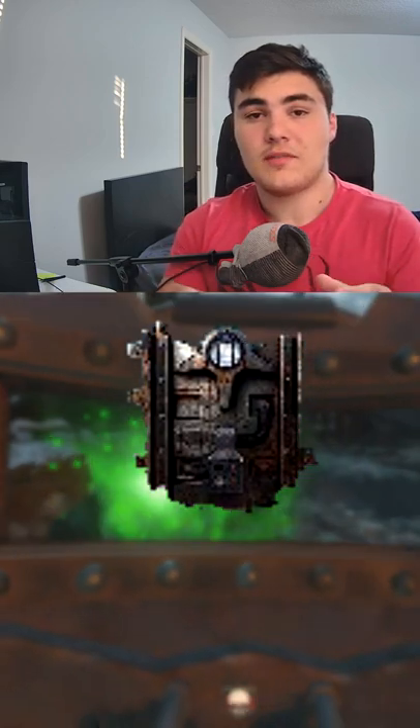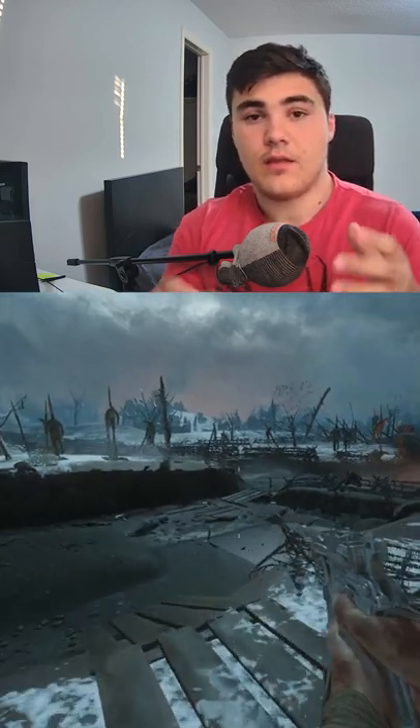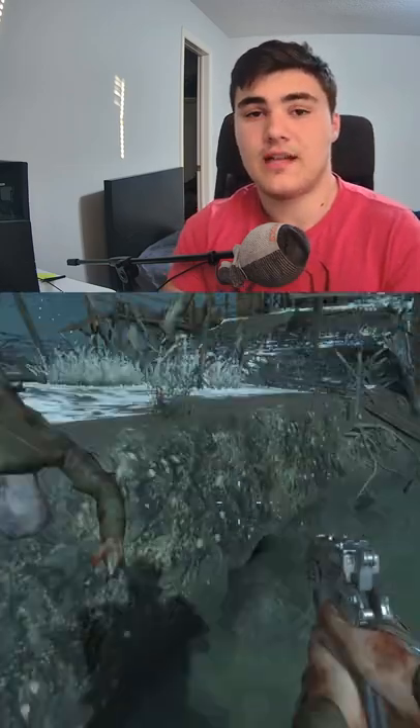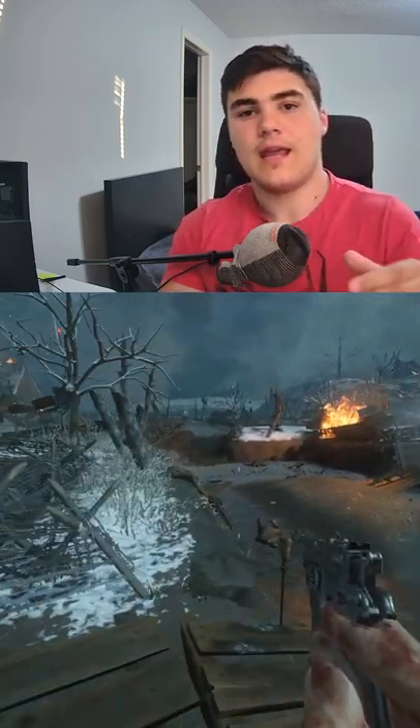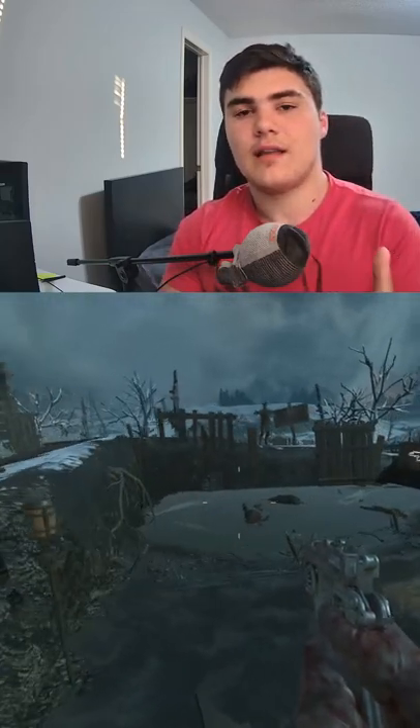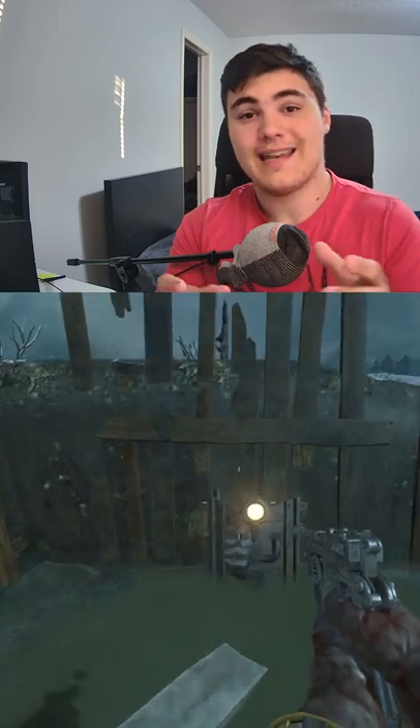The middle piece always spawns in the excavation site area. The first spawn can be found in the left middle robot footprint in front of the excavation site. The second spawn can be found in the left middle robot footprint behind the excavation site, and then the last spawn can be the left middle robot footprint next to generator 4.